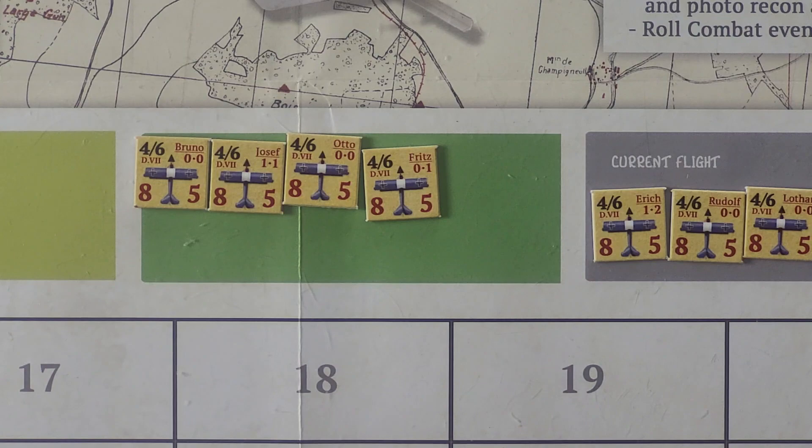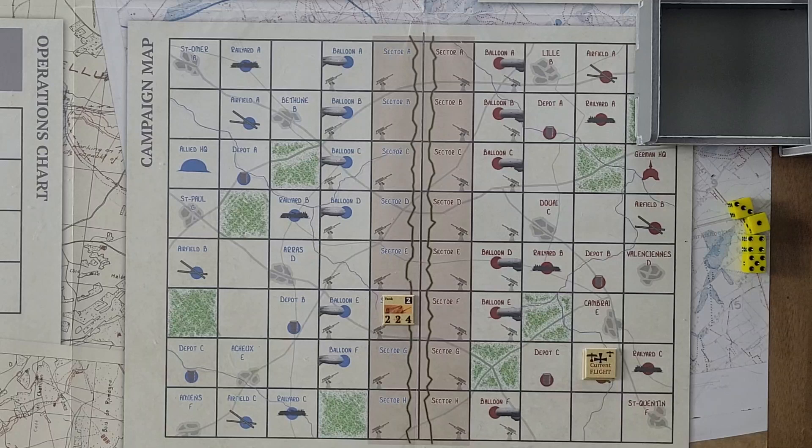Now that we've done that, we roll for weather. There's a chart right on the map — roll 1D6. A 1-2 is clear, 3-4 is light clouds, 5-6 is heavy clouds. Clear has no effect. Light clouds give minus 1 to artillery spotting and photo recon missions. Heavy clouds give minus 2 and also impact AA — any aircraft would have a minus 1 die roll modifier. We rolled a 4, which is light clouds, so that's not going to impact us at all in this particular mission.